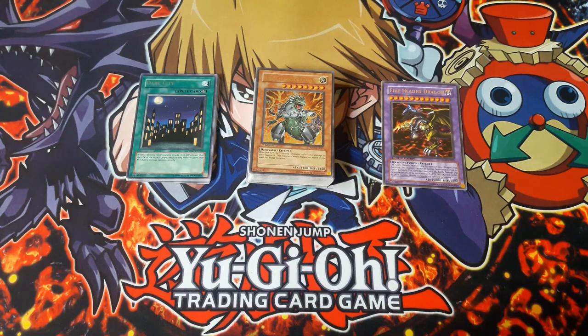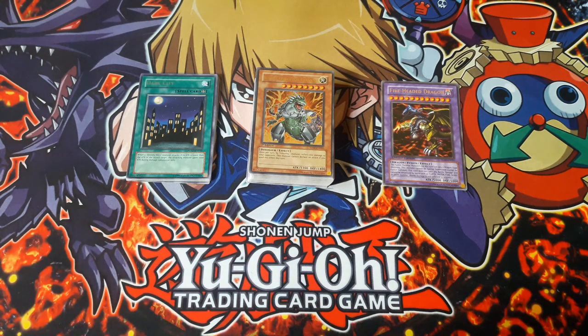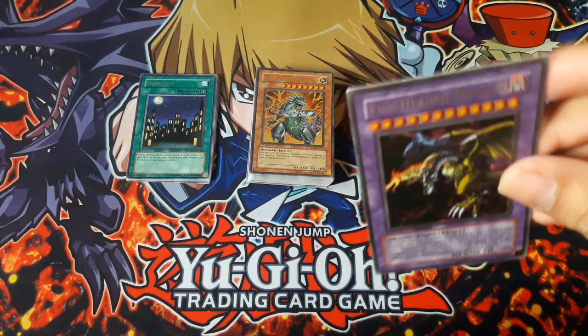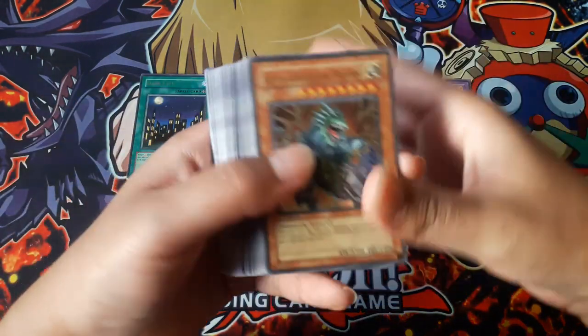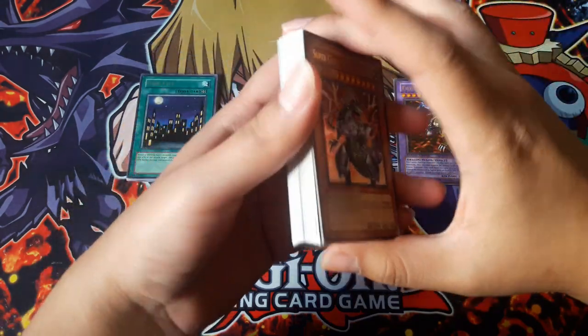That's it for the opening. Pretty good. I wish I would have gotten a Holo — that would have been very nice. But the Structure Deck is an old Structure Deck, but it still has some pretty good Dino cards, so it's not too bad. The Five-Headed Dragon is a really cool card to get. I know I really only put prices for the Holos and the Rares, but a lot of the common cards from this set are actually about a dollar each — so that's actually not too bad.